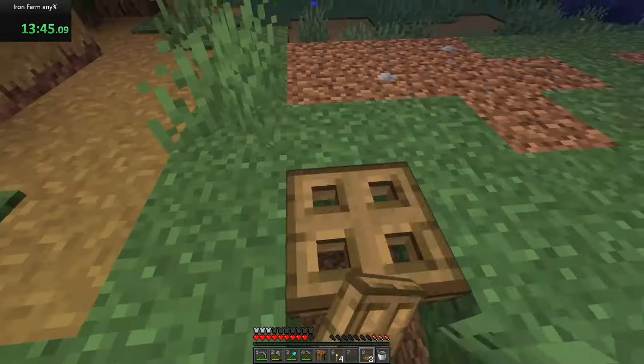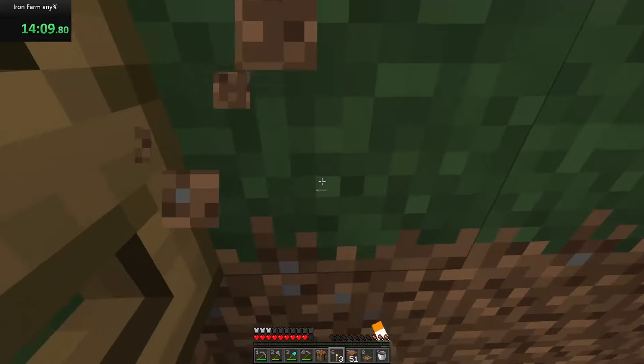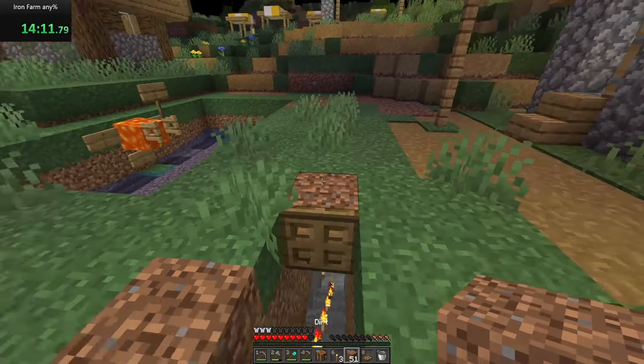Then place a boat for the zombie. This way, you don't have to worry about getting name tags or having the zombie pick up an item. With that, the farm was completed, and all I needed to do was find a zombie.